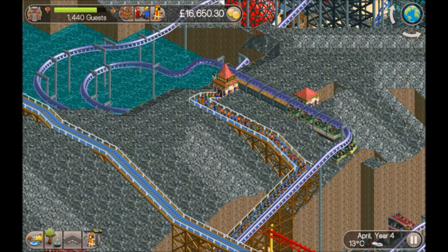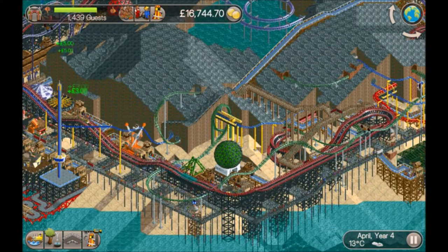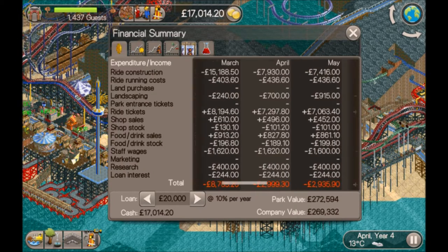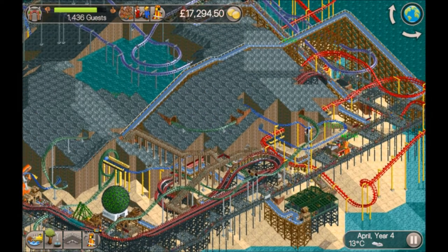The first thing I did when starting the level was build a lot of rides and paths going all the way around the park, just to get the money coming in. Then when we started building the coasters, we had a good eight thousand a month coming in, so we were able to chuck as much money as we had at building the coasters.